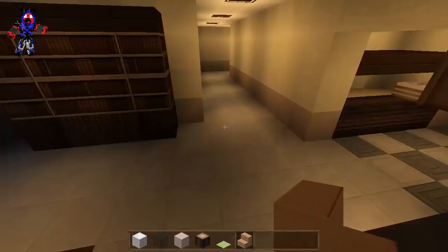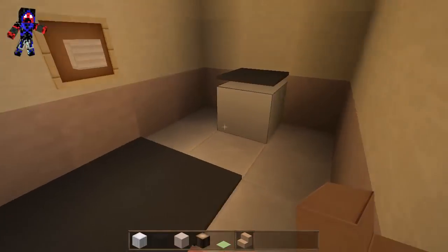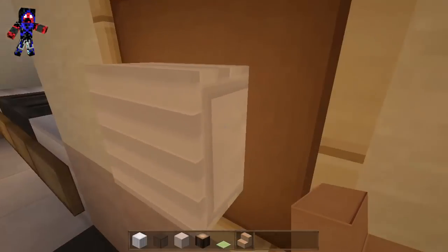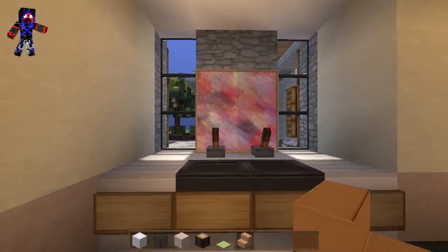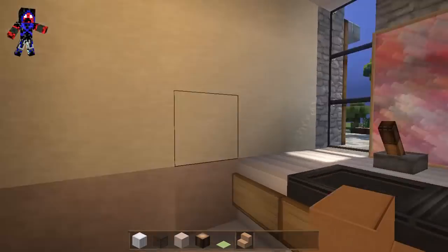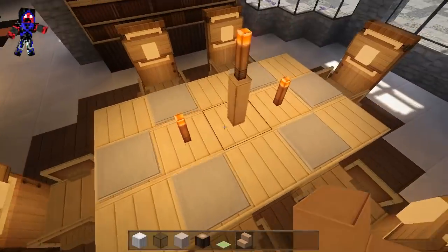We haven't been in here — the half bathroom. The toilet, more genius! Look — no bits inside of that toilet paper. I like that design, and I guess that looks like a mirror. I'm using the Invictus texture pack — I wonder if he did the same.